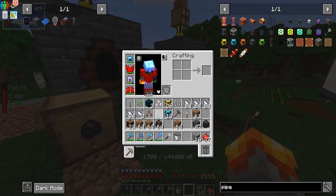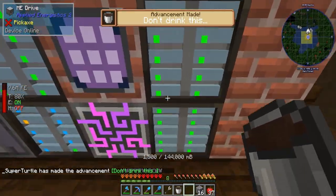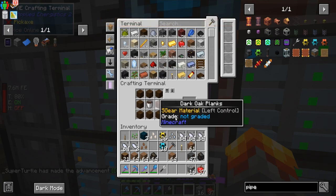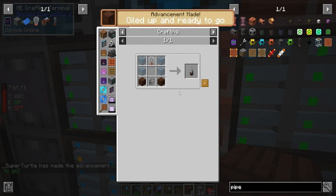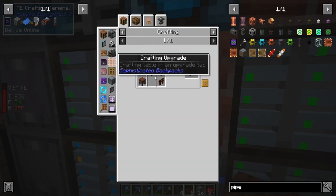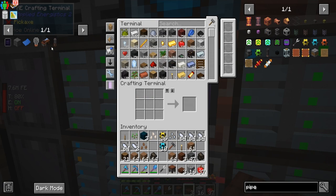The benefit of creosote oil — why we need it — is because we need it to craft a specific wood type. If we make a chest and put creosote in the middle, we get treated wood planks, which is one of the main ingredients for the garden cloche. We only need two of those.